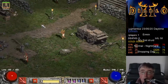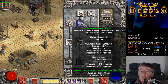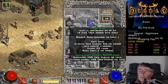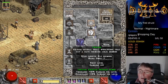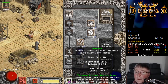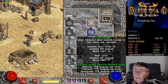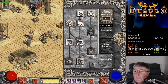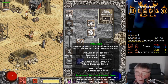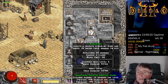Now let's go start a nightmare game. One in Raven, one in Oak Sage, Summon Spirit Wolf, Summon Dire Wolf, Summon Grizzly. We're now going to become a wind druid. So, one Arctic Blast, one in Cyclone Armor, Twister, Tornado, Hurricane. Let's maximize Tornado - 8, 8, 10. Let's go another couple in Cyclone Armor, another couple in Summoning, leaving 6 to go into Hurricane. Then we'll bump up Cyclone Armor, Oak Sage, then Hurricane, then Twister after that.